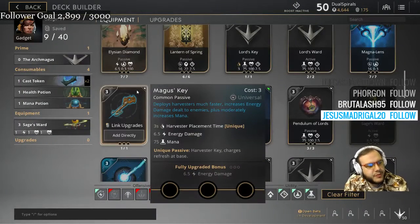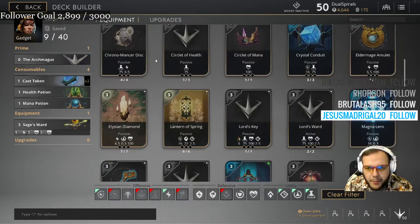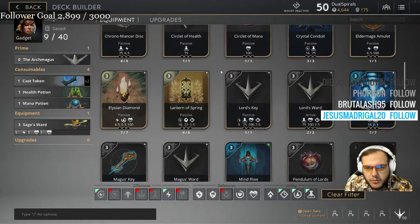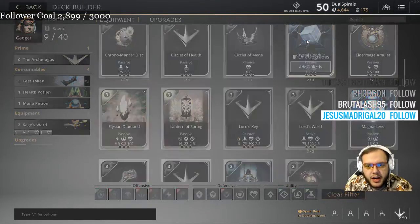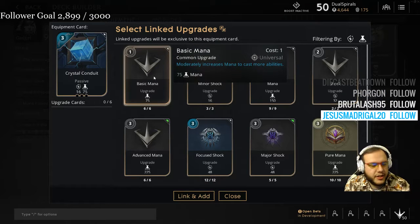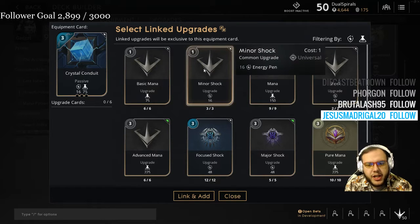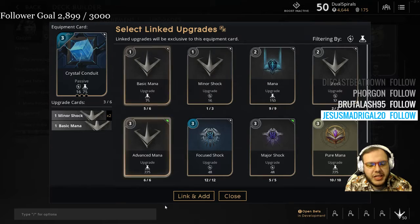Your second item is Crystal Conduit. Do you have minor shocks and basic manas? How many of each? Minor shock, I got seven; basic manas, I got five. Alright, two minor shocks and one basic mana.